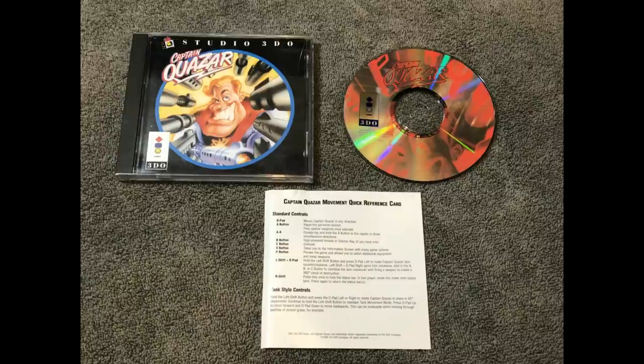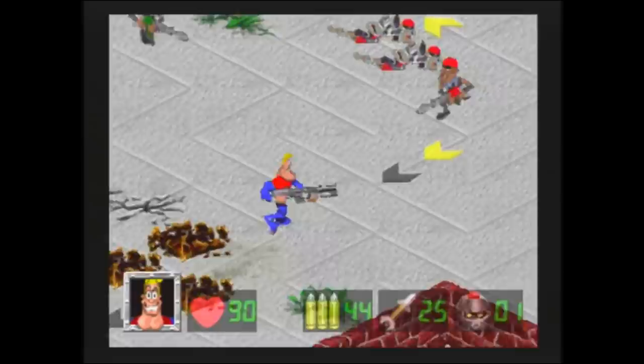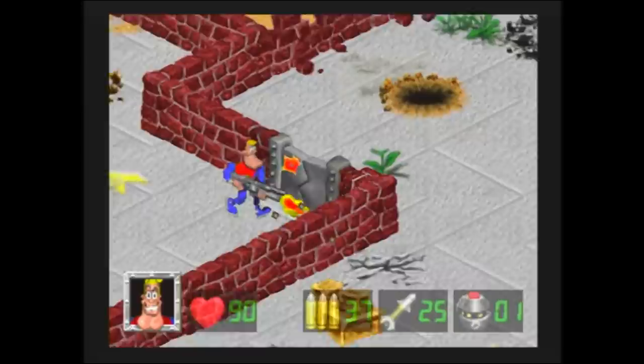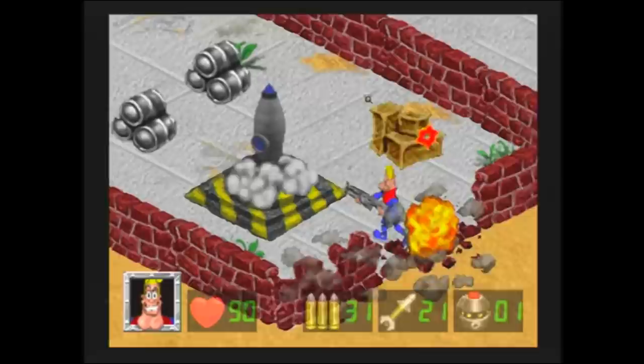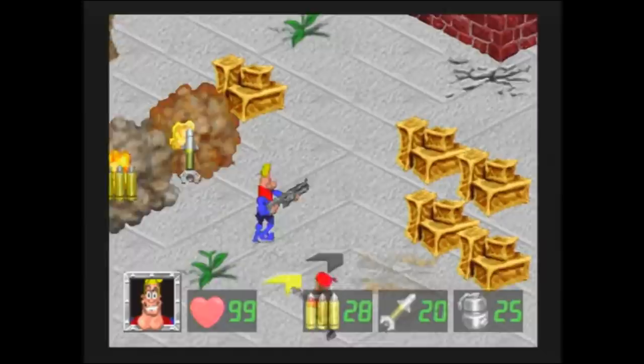Kind of a late release on the 3DO was Captain Quasar, advertised as an outlandish character with very cartoony graphics. I'm not sure it was the best fit for the 3DO — it definitely had kind of a 16-bit vibe but had awesome animations. There was a two-player simultaneous option; you go around blowing stuff up in a mission-based format. I had a lot of fun playing this. This is something people probably don't consider when they think of the 3DO, but it shows the diversity of games offered on the system. Definitely don't overlook Captain Quasar.